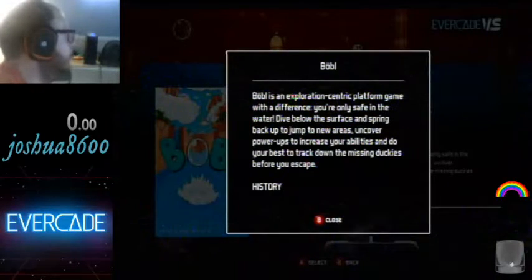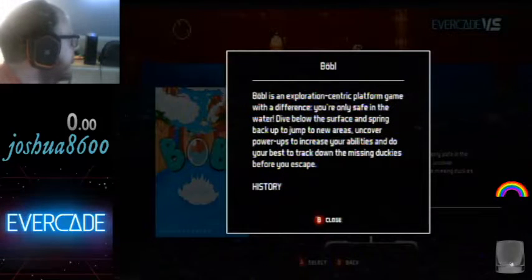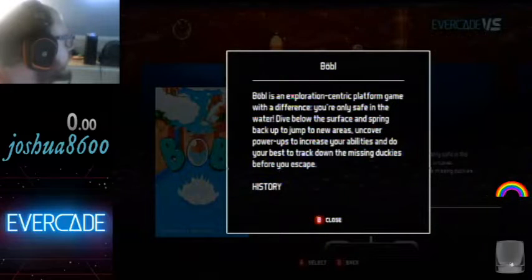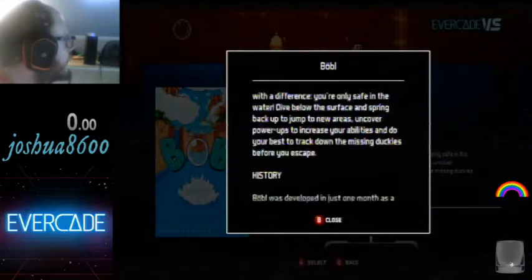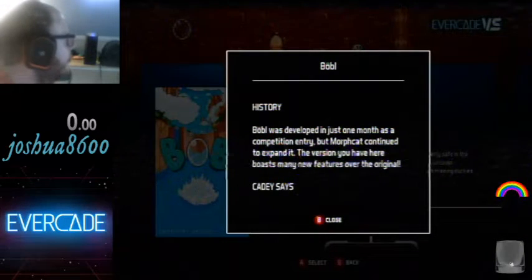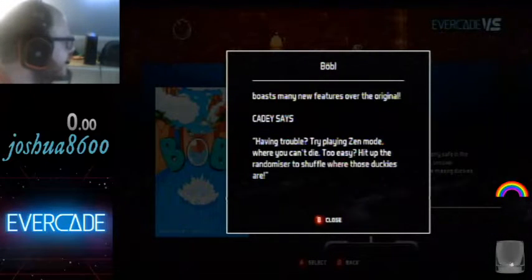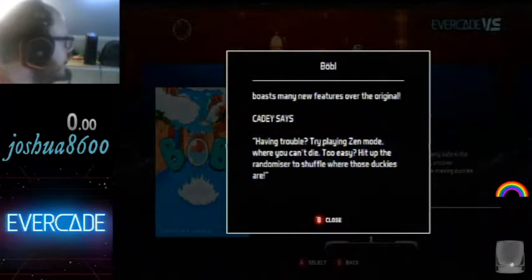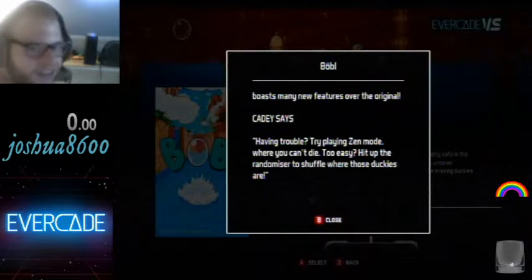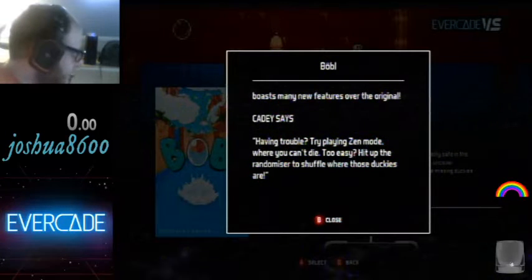Bobble is an exploration-centric platform game with a difference — you're only safe in the water. Dive below the surface and spring back up to jump to new areas. Uncover power-ups and increase your abilities, and do your best to track down the missing duckies before you escape. It was developed in just one month as a competition entry, but Morphcat continued to expand it. The version here boasts many new features. There's even a randomizer to shuffle where the duckies are — that's really cool!